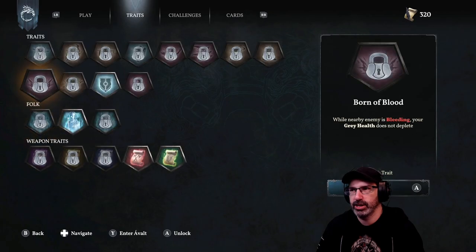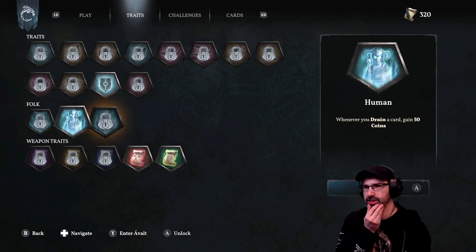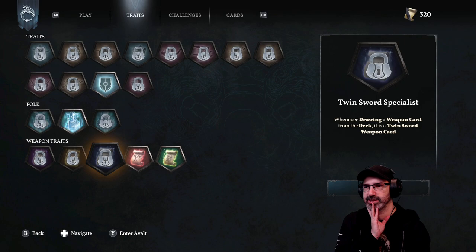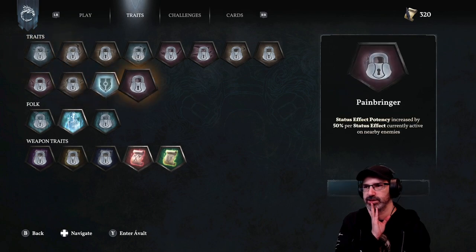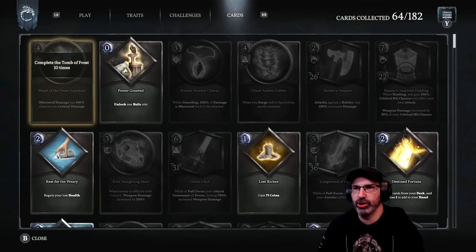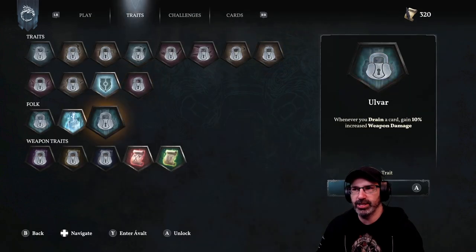We can unlock traits using that legacy. The humans — whenever you drain a card, you gain 50 coins. Whenever you drain a card, you gain 10% weapon damage. Sword and Shield Specialist, twin axe, twin sword, great axe — you can unlock different weapons. When you surge, inflict weakness on nearby enemies. I wonder if you can have all the traits at once, or if you have to pick. You can play as a human, or there's like an elk person and a wolf person, plus they added more.